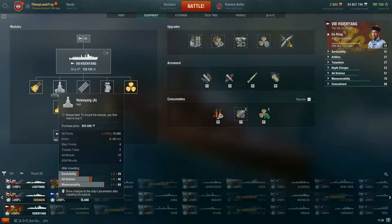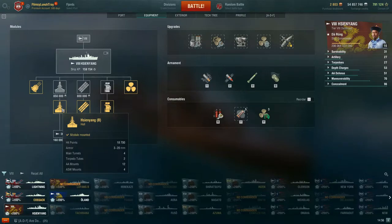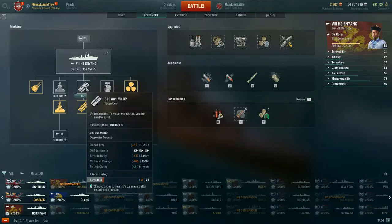The hull upgrade also gives you better AA as well as slightly better maneuverability. I always recommend going for the hull upgrade first, and I'll recommend that same approach here with Cin Yang. After the hull, torpedoes is what I go for next.